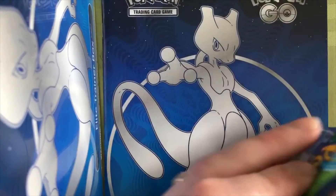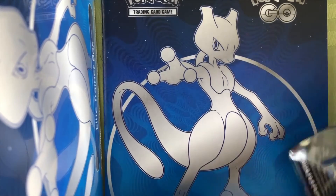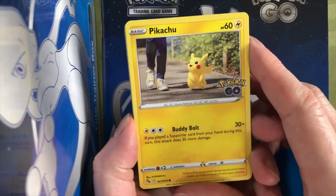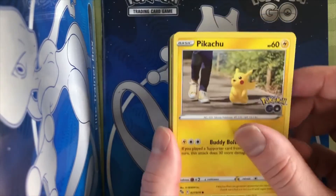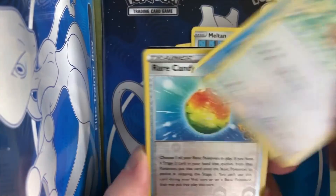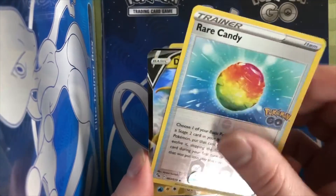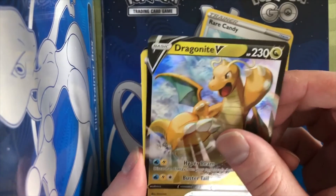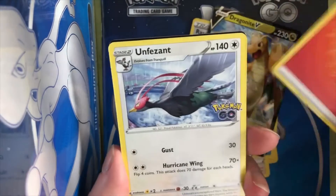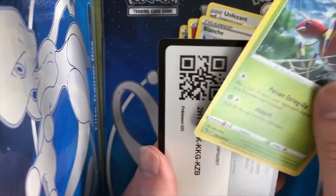Last pack, here we go — can we get a Radiant? Preferably Blastoise. We got Pikachu checking out the trainer, just being like aww. Squirtle, Meltan, Bidoof, Magikarp. Reverse holo — another Rare Candy, nice. Another Dragonite V — wow, that's definitely the theme of this box, all the Dragonites. Un-Pheasants, and Blanche. Ariados to end it out.